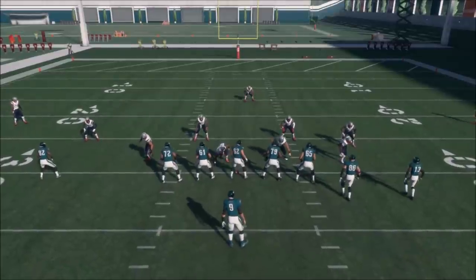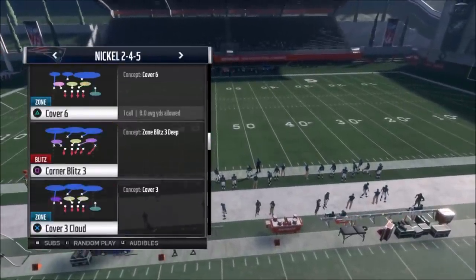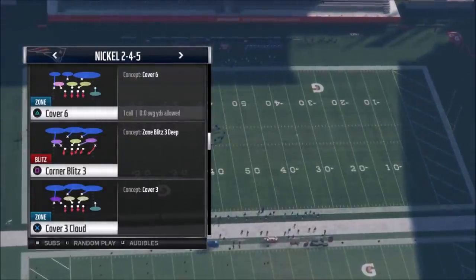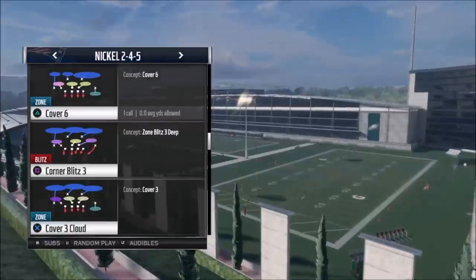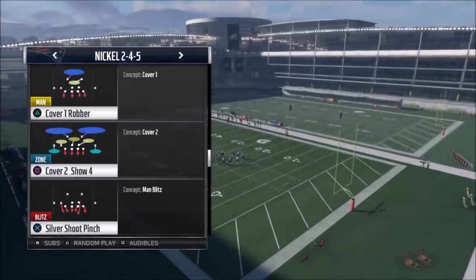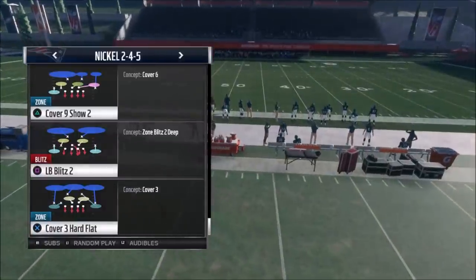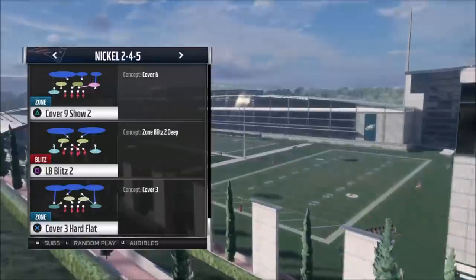One thing a lot of people have issues with is cover six and cover nine, and I'm going to explain the difference between them — though there really isn't much. Cover six: on the left side you have a curl flat, which is the purple zone you see more typically in a cover three, and on the right side you have a cloud flat or hard flat, which is typically what you see in cover two. So one side is cover three, the other is cover two. Cover nine is the exact same thing, just flipped. The light blue zone is on the left in cover nine and on the right in cover six. That's it — there's no other difference.